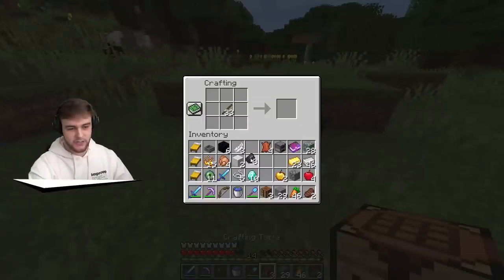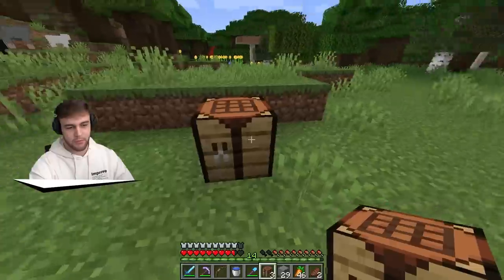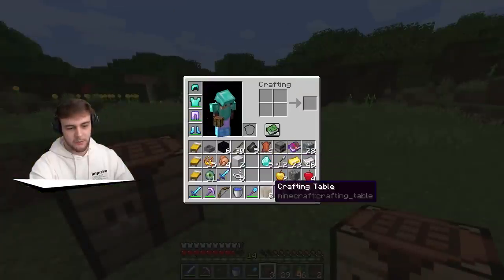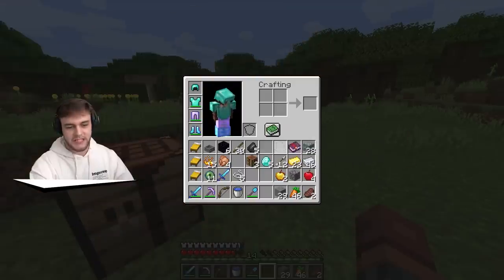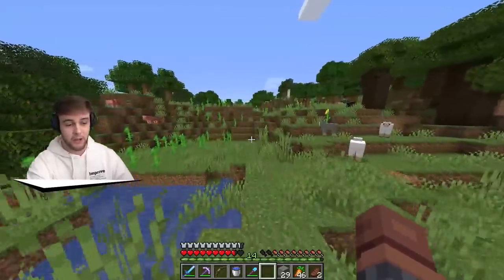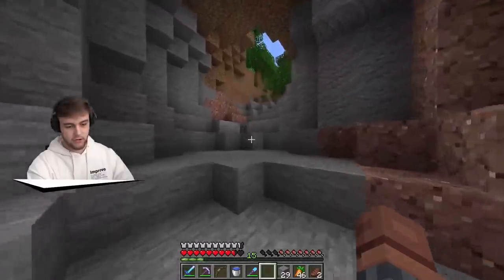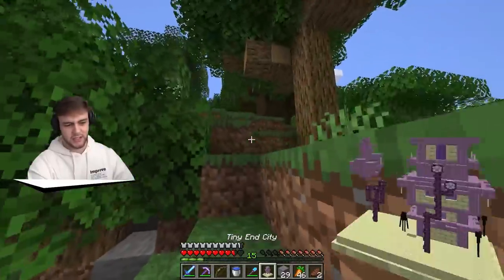Let's go ahead and make ourselves some arrows while we're here. We got twelve arrows - not bad. We could also make ourselves a new helmet. I think the pants are probably worth holding on to because they're protection three. The helmet's probably a good thing to upgrade. If I get a fortune pickaxe, we're going to have enough diamonds to start building with diamond blocks.